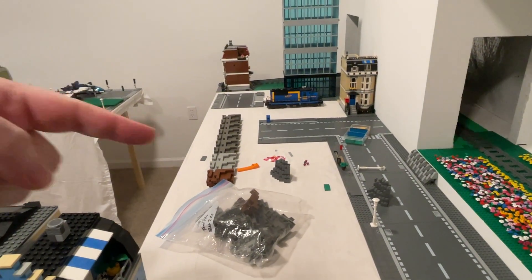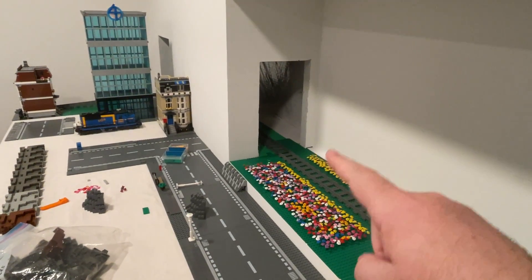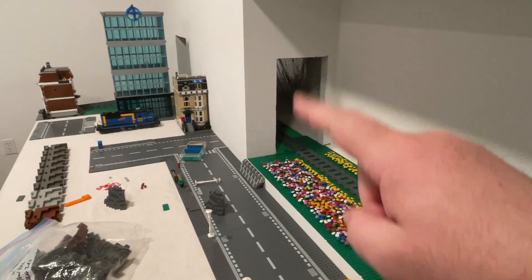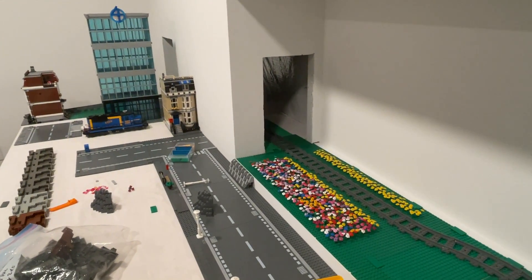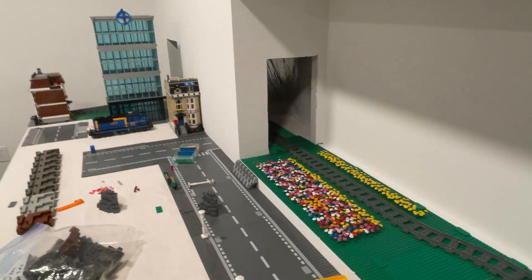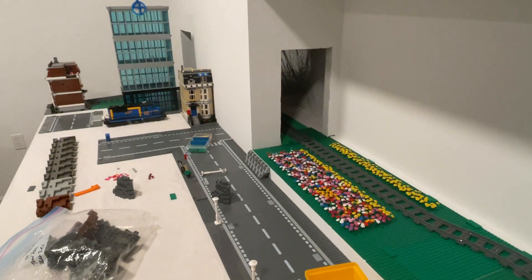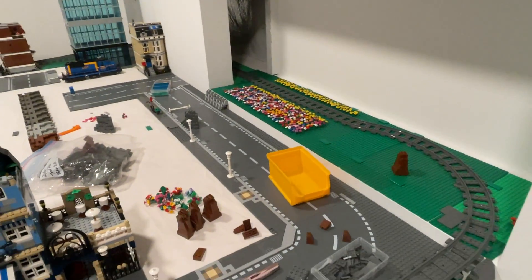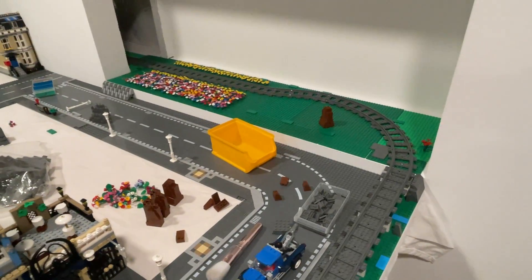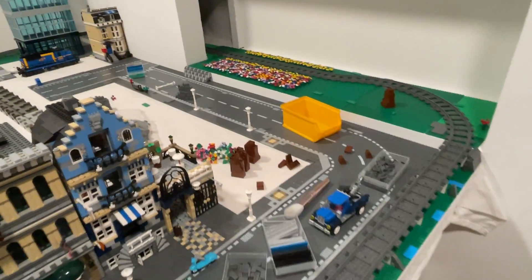I took out some of the big rock pieces — I need 10 of them, then three rows to go here. I have one, one, and two, so that'll get me high enough to make the mountain side. We're also gonna build our tunnel around there for the train, so I need to order those pieces, which will take a little while, but I'm making progress.